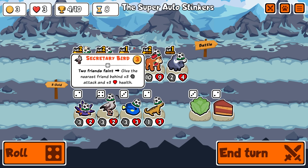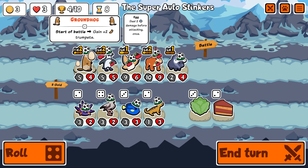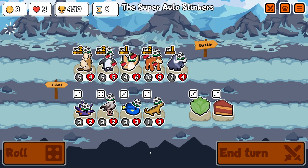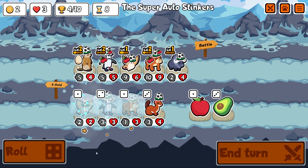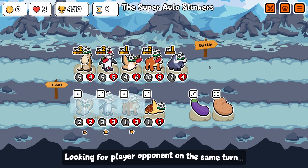I'll give the waffle to the penguin — that buffs the bulldog so the bulldog's staying for now. Give three pets from the current shop tier — we're tier four, which is none of these pets. Reroll. Another bulldog, another penguin, another silk moth even though I was planning on getting rid of the silk moth.